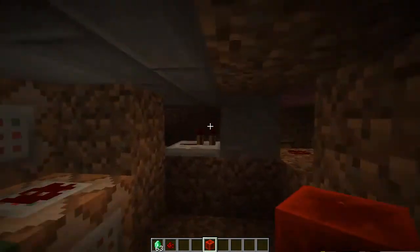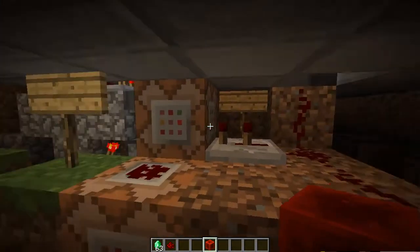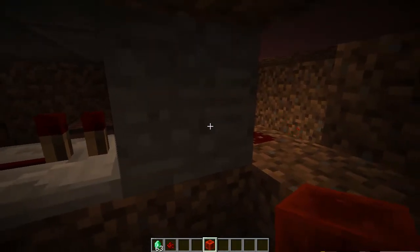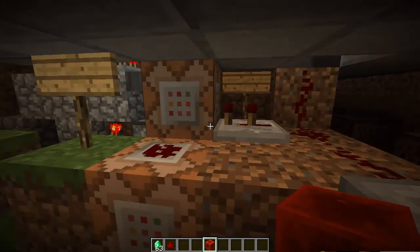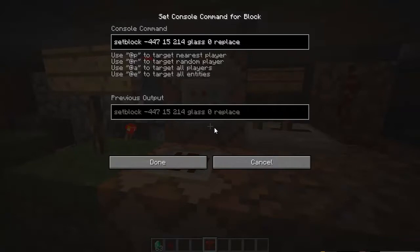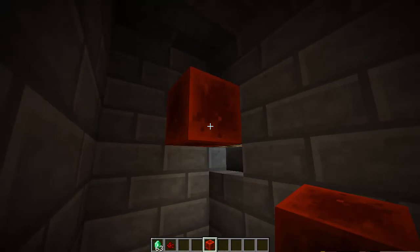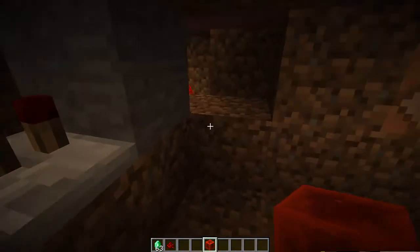That brings us to what happens when you hit the button. When you hit the button, it comes over here and puts the glass back to turn the circuit off. If there's glass already here, it'll just put glass there again — no harm done. I just want it to immediately shut off so you can't spam the button. You only get one push and it shuts off. It also replaces this redstone with glass, so it turns the light off. Both blocks get replaced with glass once you hit the button, so it shuts itself off immediately.